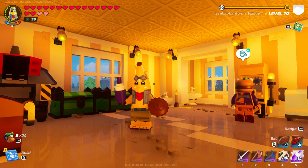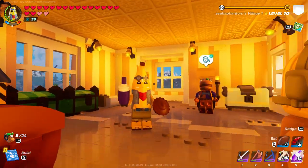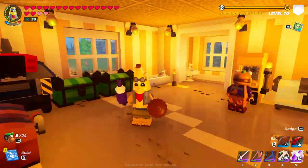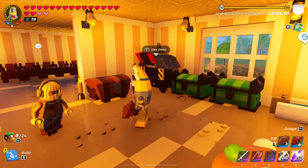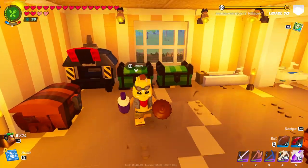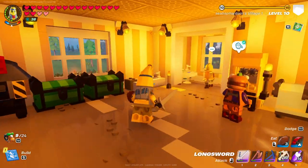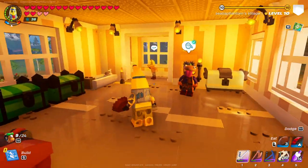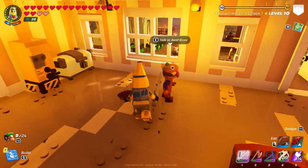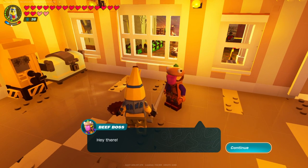Hello everyone and welcome back to another episode of Lego Fortnite. Today it is all about the food — we got a juicer over there, we got an oven over there, and all this tasty delicious stuff. I'm gonna show you some ways where you can basically get endless food, and one of the main things you can do is assign someone to make food for you.